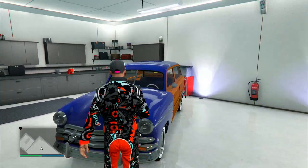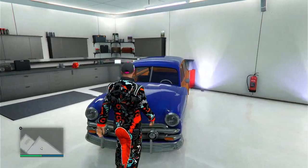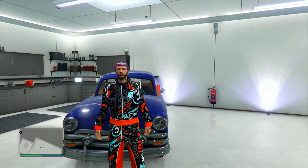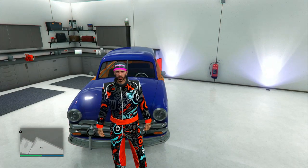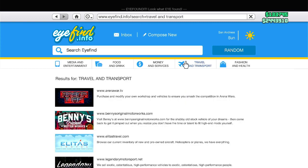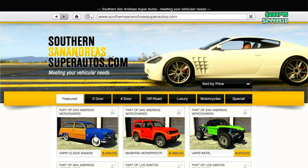We're starting here in the garage today because it is dark outside. To start out, we're going to show off how much it costs and where you can get it. It is here in Southern San Andreas, or if you go to Travel and Transport you can go all the way down to Southern San Andreas Super Autos. It is right here and it is part of the San Andreas Mercenaries DLC.